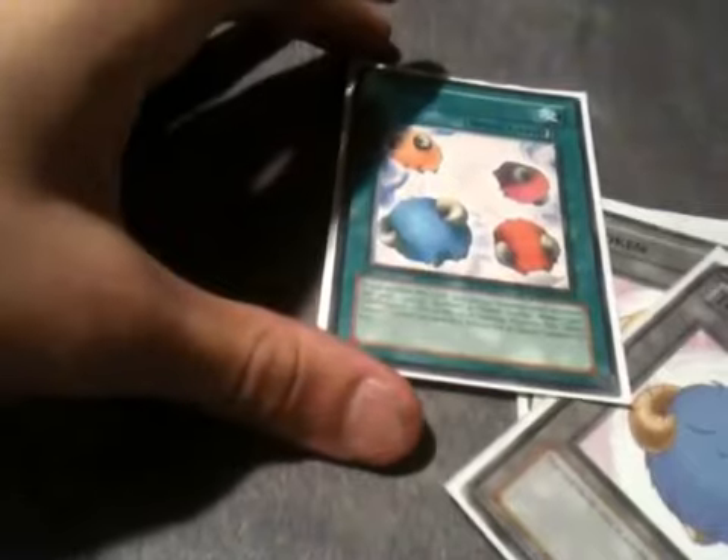You can't special summon any other monsters this turn — you can't summon period any other monsters this turn. So if you're trying to go off, like with Plants or whatever, you want to do it during their end phase. You go Scapegoat, get your four tokens, and then next turn you draw and you can special summon. It's a really good multi-versatile card. I think you guys should try it out. Not every deck can support it, but most decks can support it in the main — if not, you can try siding it.